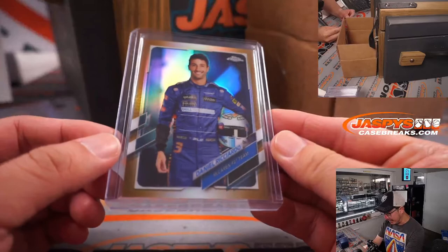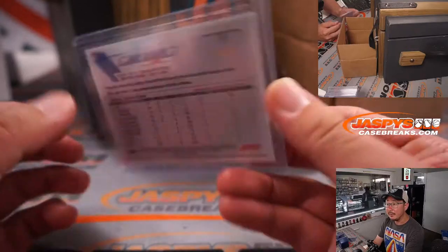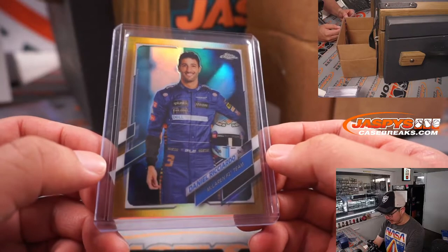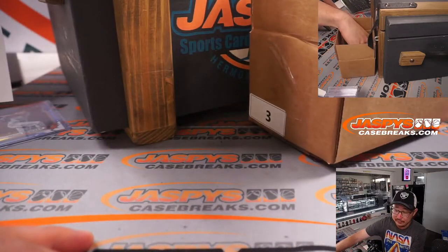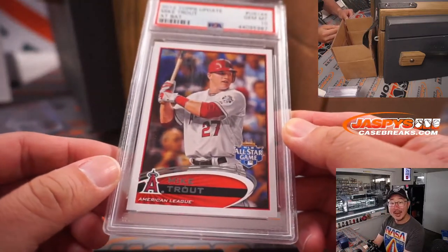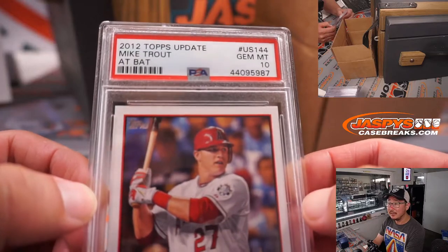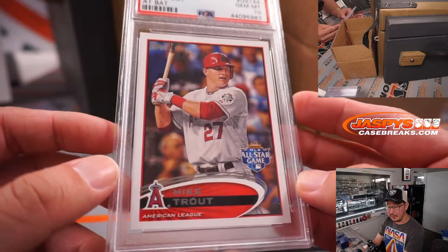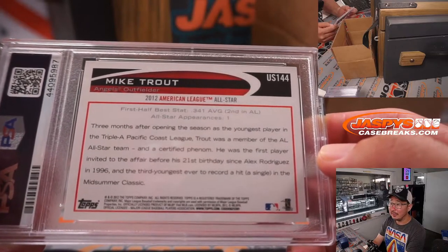Next up, we've got Daniel Ricciardo for McLaren — 32 out of 50, teammates with Lando Norris who podiumed his last race. Daniel Ricciardo, letter R — Jesse with R. Next two are graded PSAs. PSA 10, and that is Mike Trout from 2012 Topps Update — All-Star Game insert. Trent Tackberry with T for Trout. Good alliteration there.